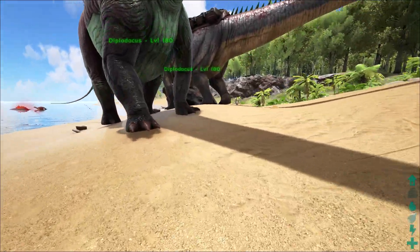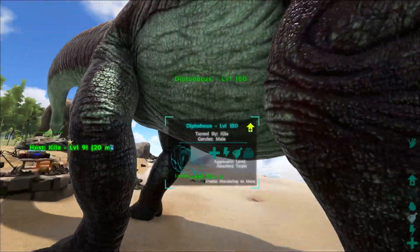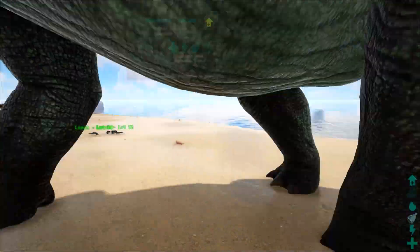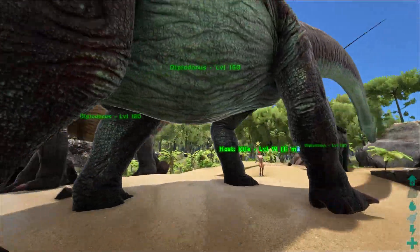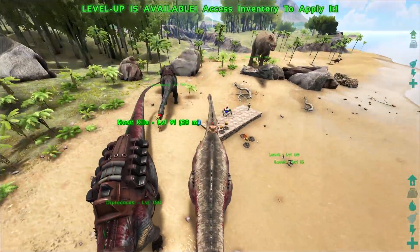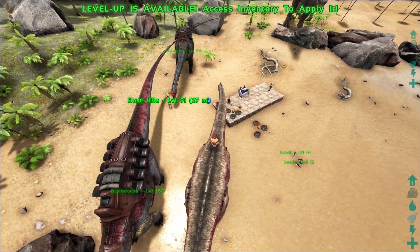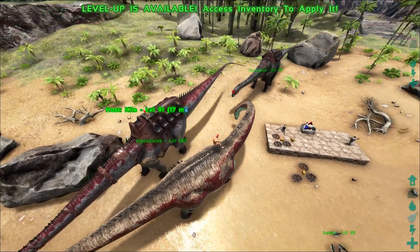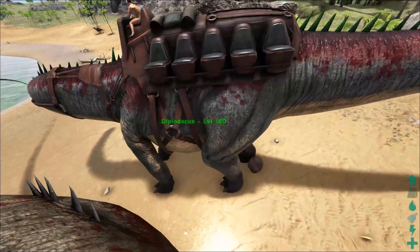The first thing we probably want to look at is the main creature, the Diplodocus. This guy is a smaller sauropod. He's pretty cool. He has the big — I guess, what would you call that, the saddle? I guess it's a transport saddle? Yeah, the bus saddle, taxi saddle — the bus saddle, which is pretty cool.